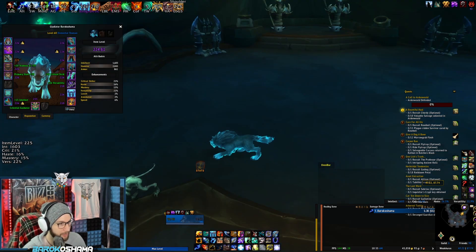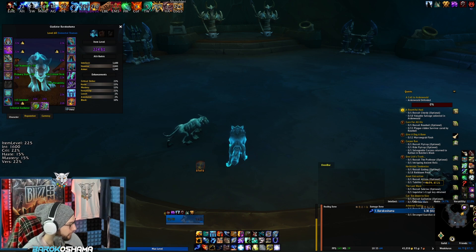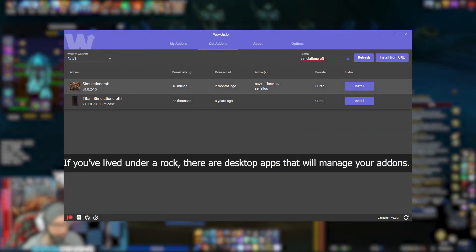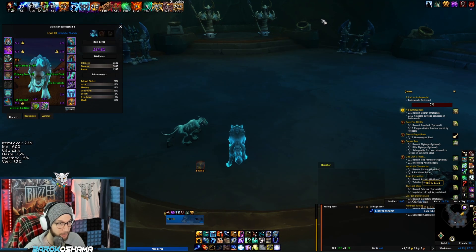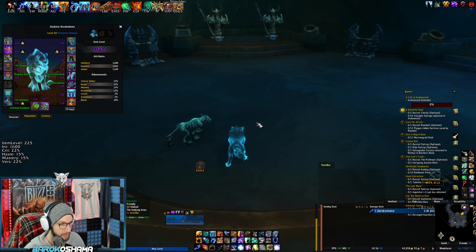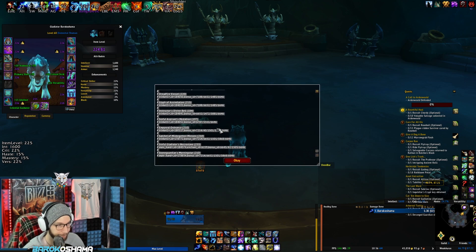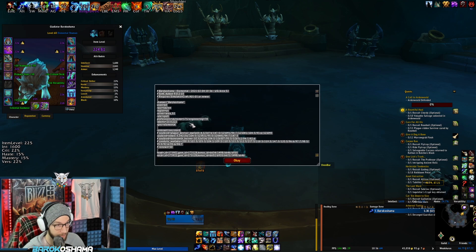Now that we've talked about the stats, let's talk about how to sim properly. Download the add-on called Simulation Craft — you can find it at CurseForge. You download this, come into the game, and type /simc. A little window is going to pop up with your character information. This includes everything: what's in your bags, your talents, your soul binds, your gear, all your sockets. Everything about your character is compiled into this code, and you copy it and head over to Raidbots.